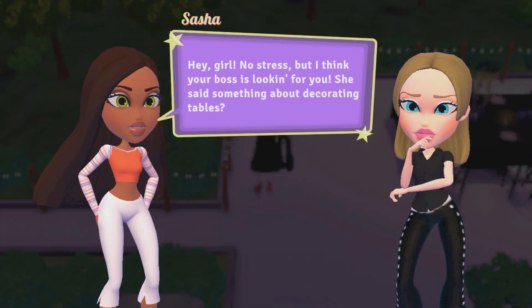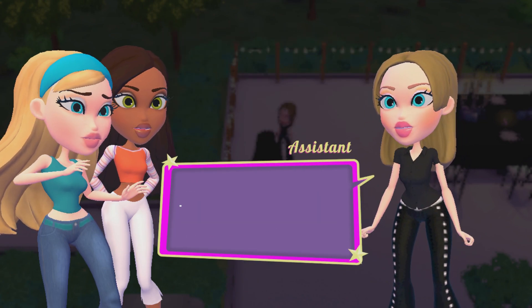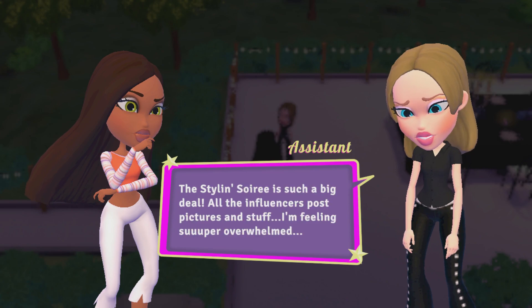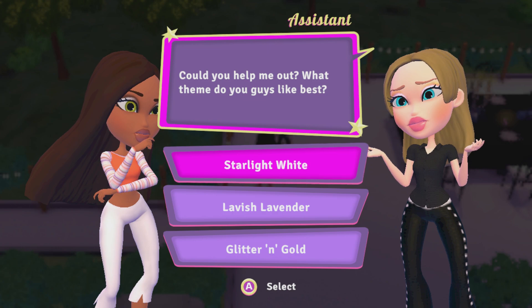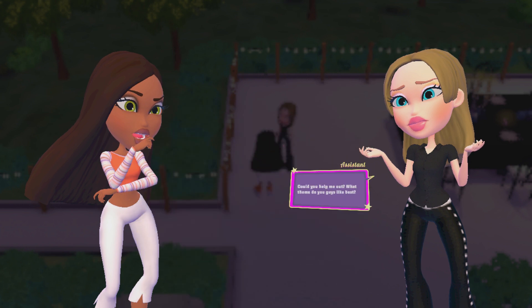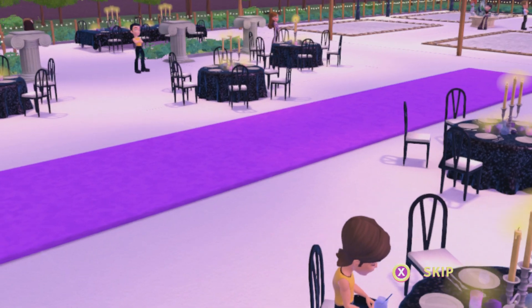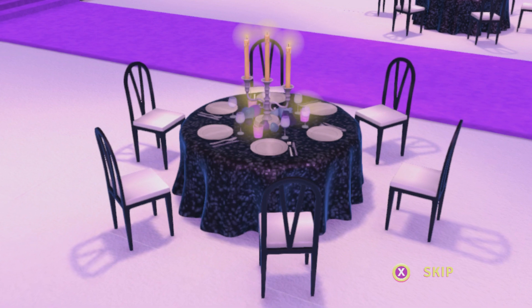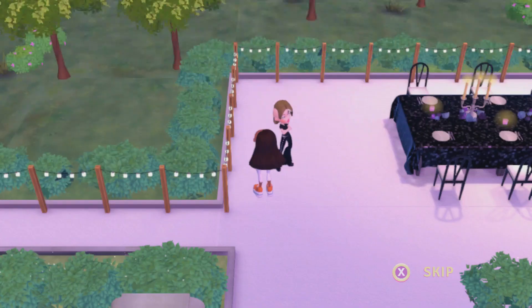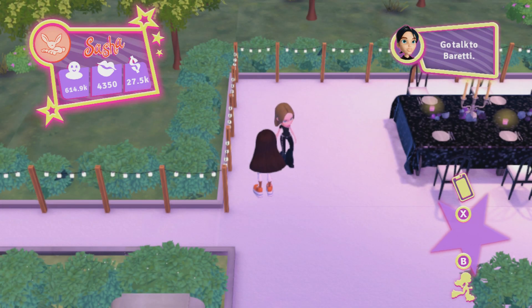Hey girl. No strap. Oh hi. Oh no. Nothing like that. But I can't decide what theme to go for — the Stylin' Soiree. Could you help me out? I went with pink and white for this. Nice. Makes everything pop out nicely and brilliantly, I think. Whoa, that looks — oh, I totally forgot. Yo, Baretti, I think you lost something.